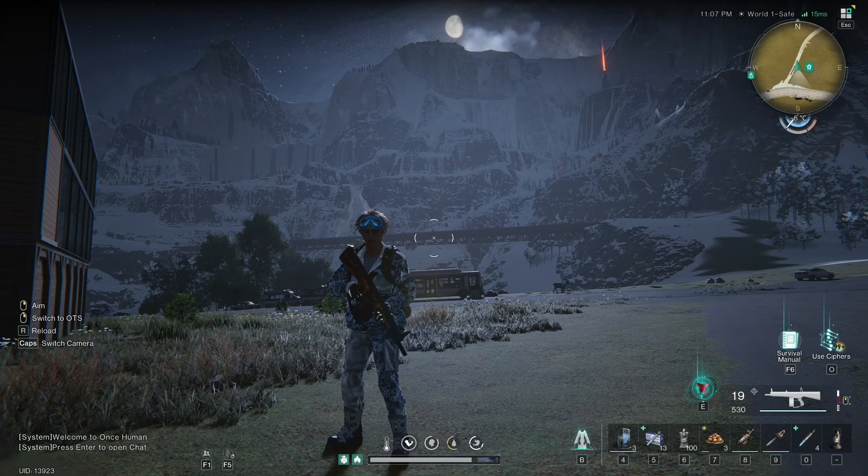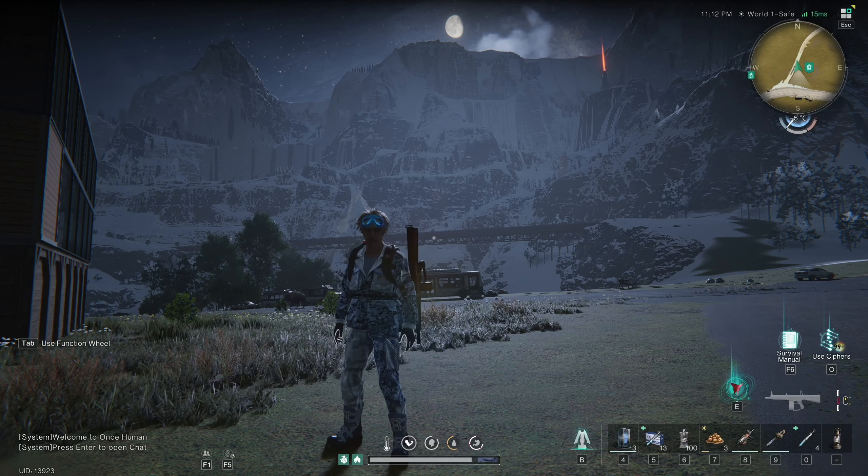Hey, what is going on everyone? In today's video, I want to show you the brand new weapons coming to Once Human in the new update dropping on October 17th, The Way of Winter. I just want to thank Starry Studio for giving me early access to this test character on this test server so I could prepare this content for you ahead of time.